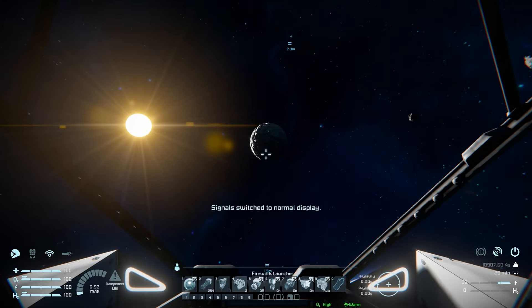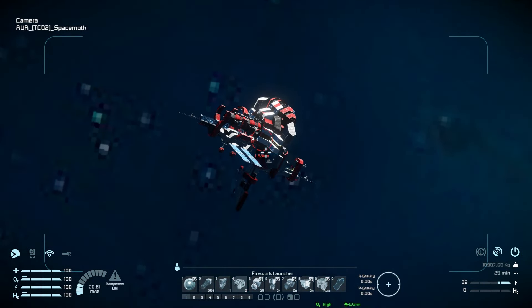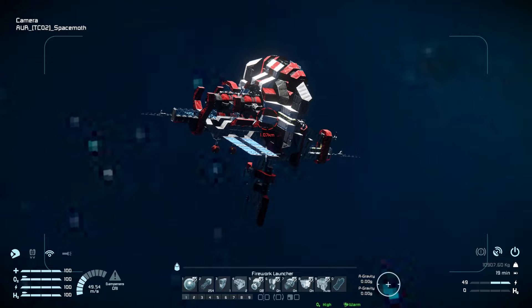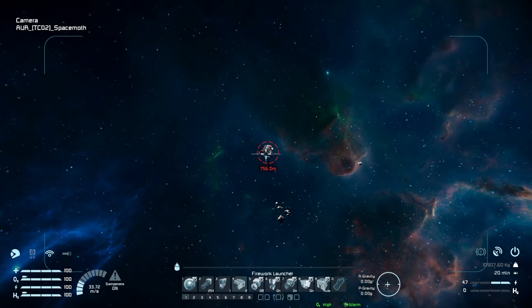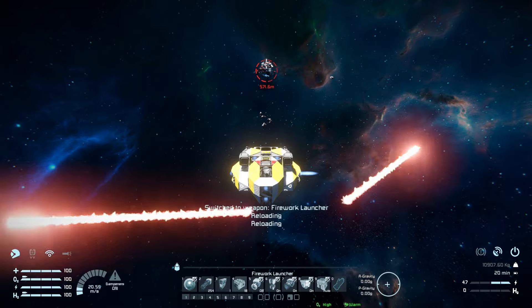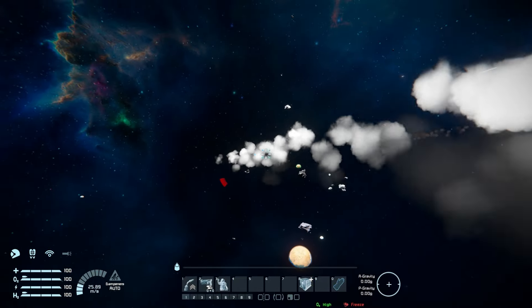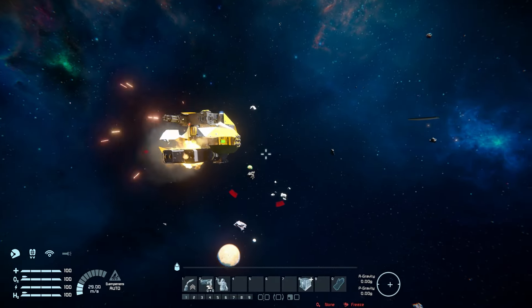Switching on signals to find some space pirates to test it in combat, we locate a large space pirate station. Zooming in reveals it's a very big station with lots of guns — decoys, gatling guns, and likely rocket launchers on the other side. Switching to gatling guns and firing off some fireworks for good measure, we engage the station. It does not go well at all — shots come pouring in from the station and the poor little Space Moth gets its cockpit torn to shreds very quickly, which was exactly what was expected.